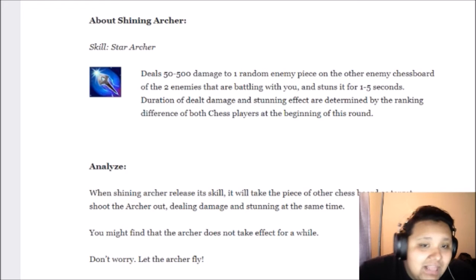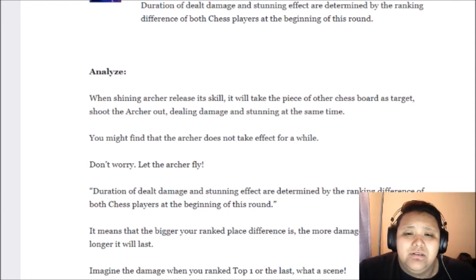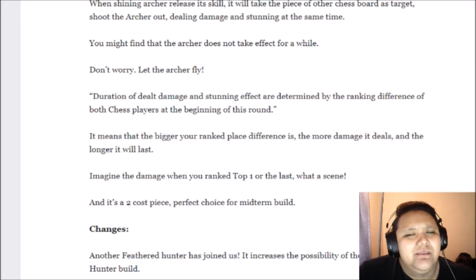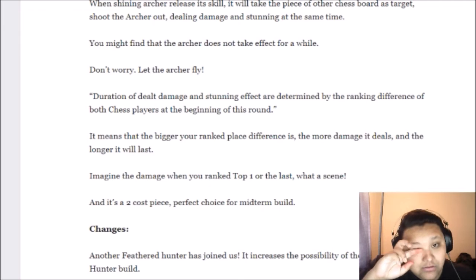I like this. Let's keep reading. When trying to release the skill, it will take a piece of the other chessboard as a target and shoot the archer out, dealing damage and stunning at the same time. You might find the archer does not take effect for a while — don't worry, let the archer fly. So it has a cast time, kind of like Wind Ranger.